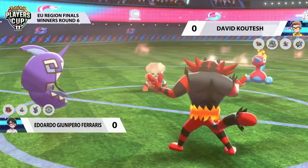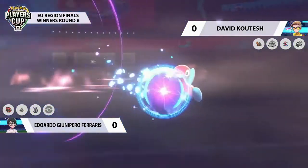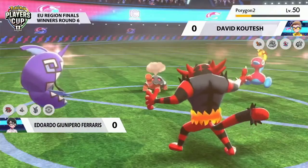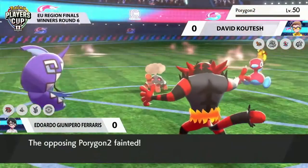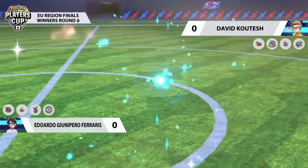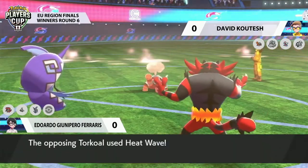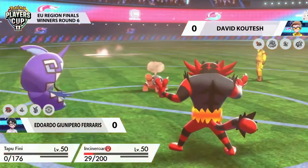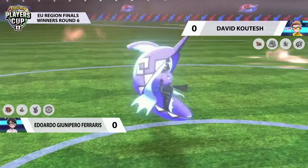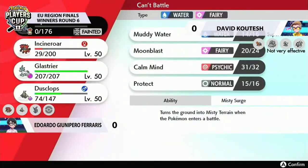Or you could just save that information for a little bit later as Tapu Fini is going to stay on the field, use that Moonblast into Porygon-2, taking it to about a quarter of its health. And Flare Blitz now in the sun is going to be enough to knock out that Porygon-2, finally off the field. It's always a gamble when you set up the sun and your opponent's got something like Incineroar that's able to capitalize on that and get a boost to a big damage move like Flare Blitz.